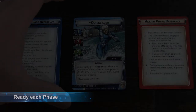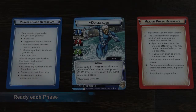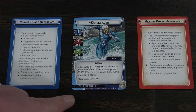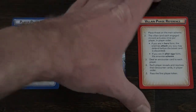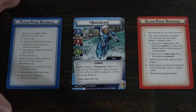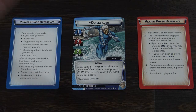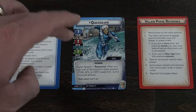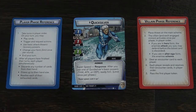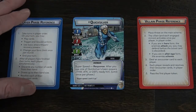Here are some of the basics you need to understand for Quicksilver. First, he has the Super Speed skill, which allows you to ready Quicksilver once per phase. There are two different phases in a turn. In the player phase, you can do a thwart action, then ready Quicksilver again and do an attack, or do two attacks, two thwarts — whatever that combo is. It allows you to ready him one additional time.